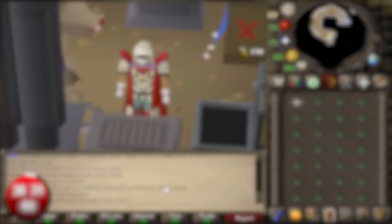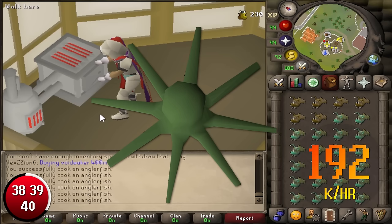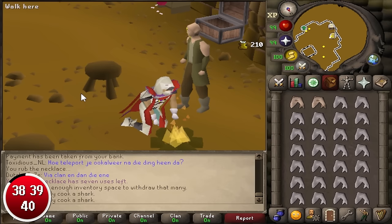Now these next three methods are very similar but use different raw materials: cooking raw sharks for 200k per hour, anglerfish for 250k per hour, and raw karambwan for 192k per hour — or 630k per hour if you one-tick them. I recommend cooking them at the Rogue's Den, as it's one of the easiest no-requirement spots to cook efficiently at. You can one-tick the raw karambwans if you're feeling up to higher intensity gameplay by clicking on the karambwan and then the fire every game tick, giving you faster cooking experience and more GP per hour.